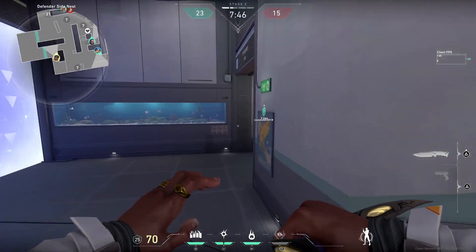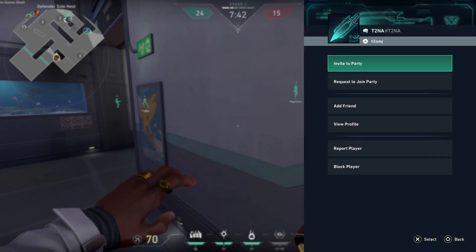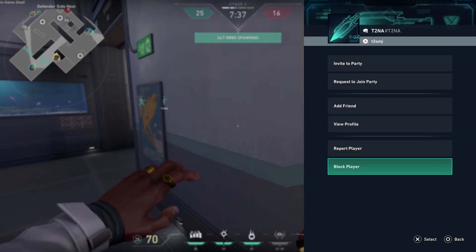First of all, you just need to press the D-pad to open up the scoreboard, then you need to select your player, and then here it should be the block button, and you can block them here. And that's pretty much it.